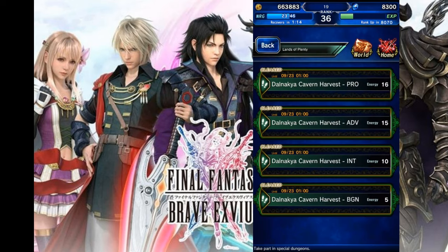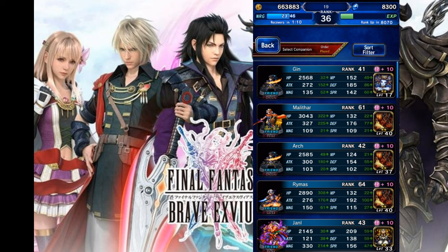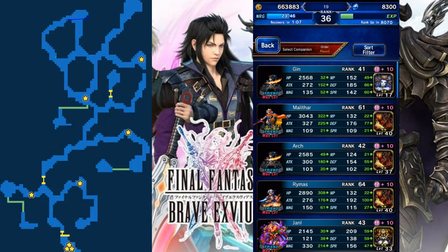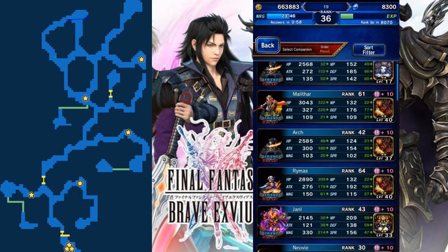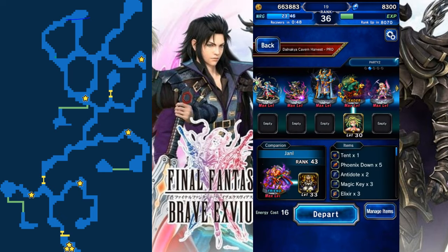So let's jump right into Land of Plenty Pro and show you what we got going here. Our squad is decent - we don't have amazing units that are trust mastered up. We have Cloud of Darkness, which is our MVP. We don't even have Kefka, who is insanely powerful here - any Kefka with over 300 mag is really powerful. We have Artemis, Cloud of Darkness, Exdeath, and then our healer.